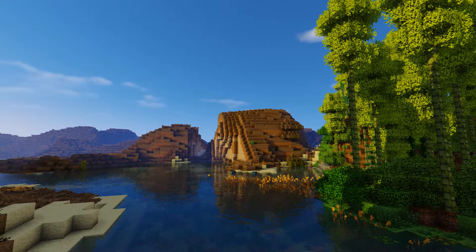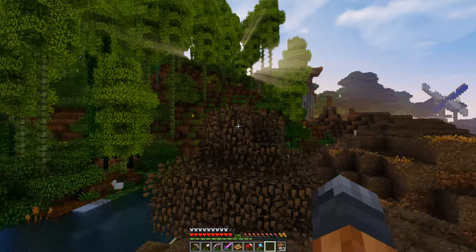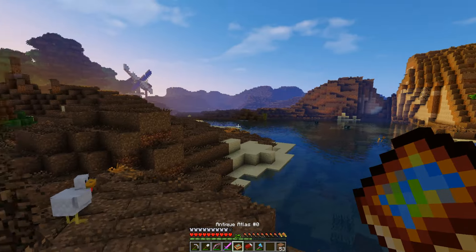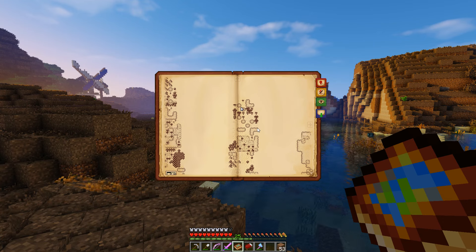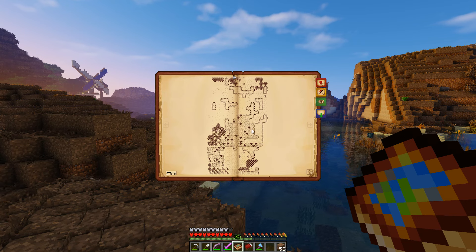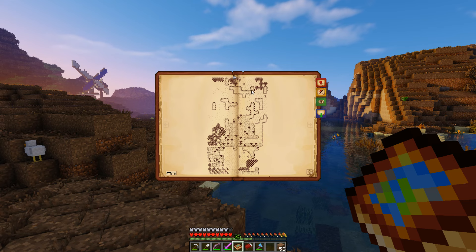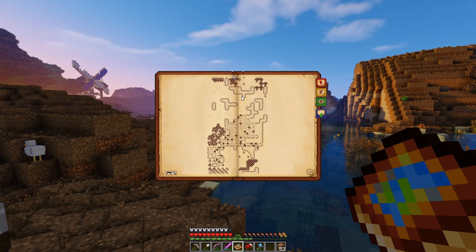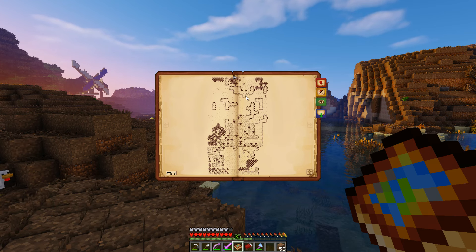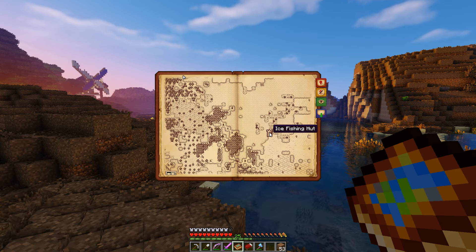Hello and welcome back to another episode of Life in the Woods Renaissance. You can already see that I found something — didn't have to go very far. I think we left off just down here somewhere. I walked a little bit after the end of the episode, then stopped somewhere in the water to take a screenshot because I realized I'd forgotten to take one for a thumbnail and I didn't want to go back all the way to the only thing we found last episode, which was the ice fishing hut.